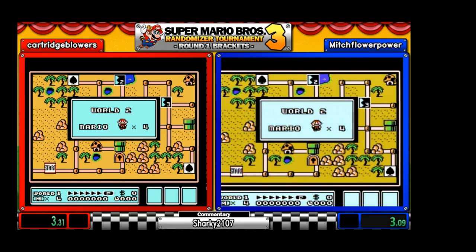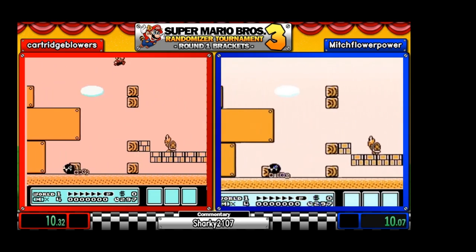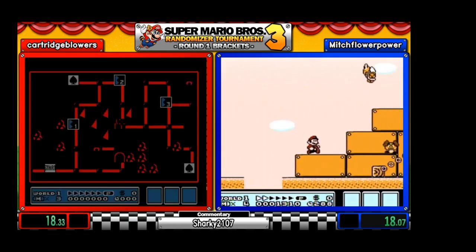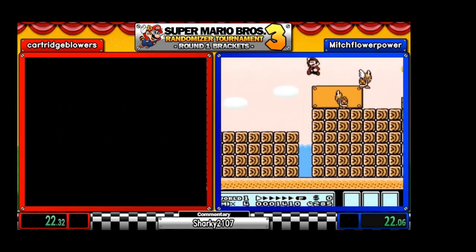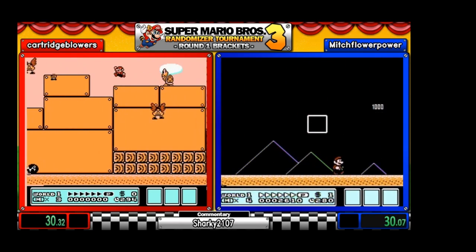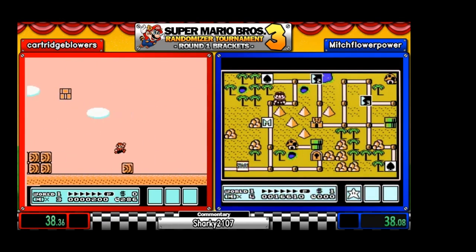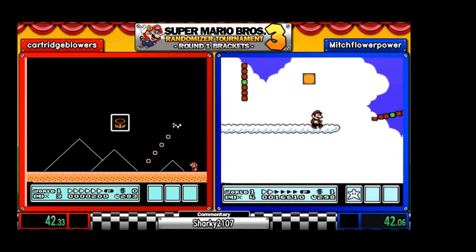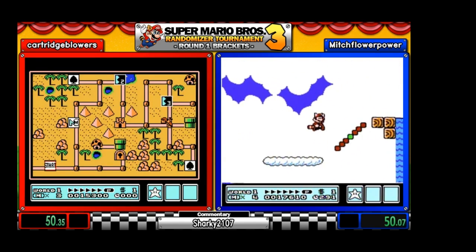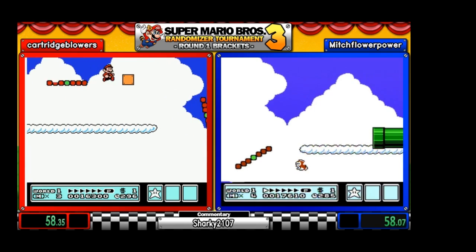Both runners are starting World 2 and we have what I believe is a two-five to start with. It's in its regular world but not in the right spot. Card is just taking a quick look and, you know, it's a randomizer so anything could happen. I believe our hammers are still useful right now — they could break locks — but when that chain is going to take place, I don't know. And we've got Mitch just flying around in a world.